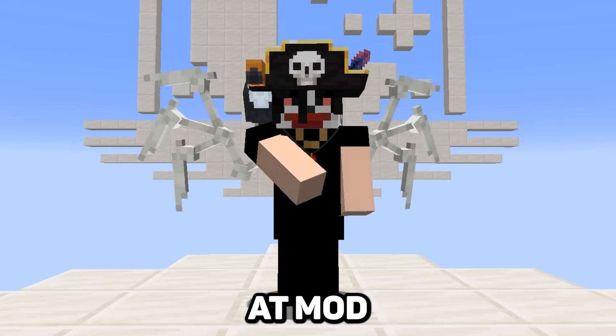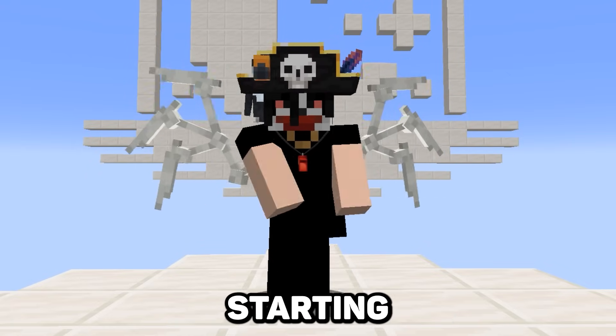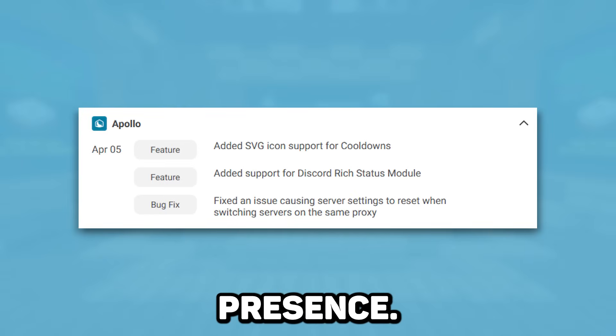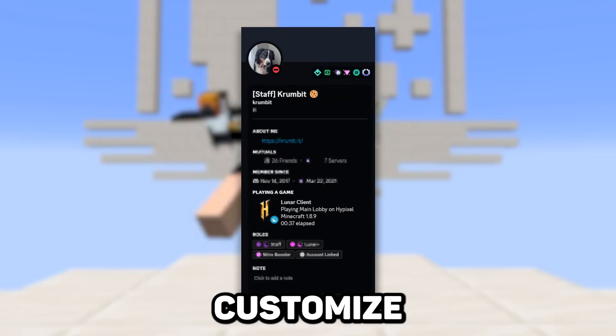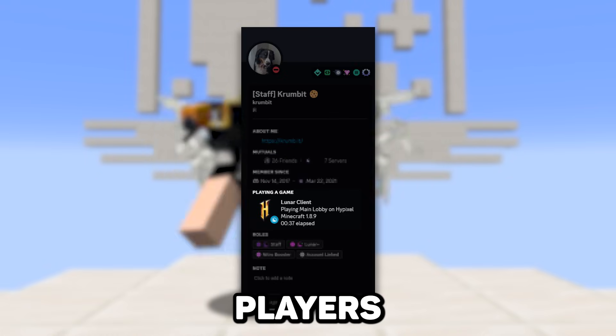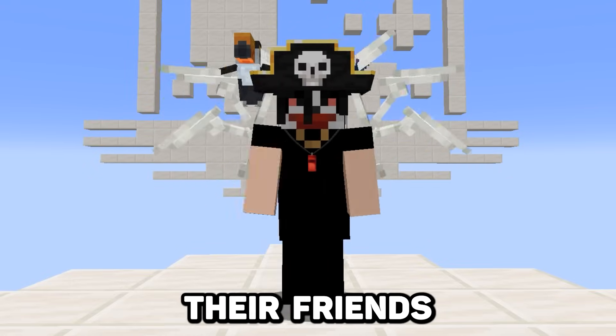But if you thought we were stopping at modpacks for improvements to the launcher, then you'd be wrong. Let's go over some of the other changes we made, starting off with enhancing our Discord Rich Presence. Now, any server owner with the use of our Apollo API is able to customize how their server is displayed for players on Lunar Client while in Discord. This allows other people to see what servers and gamemodes their friends are playing, as well as any other information that the server owners want to include.